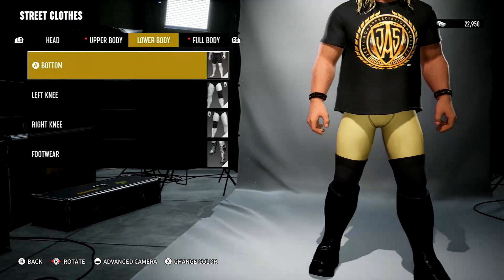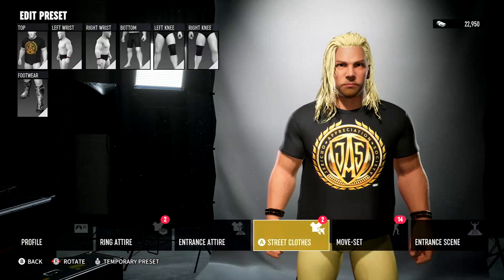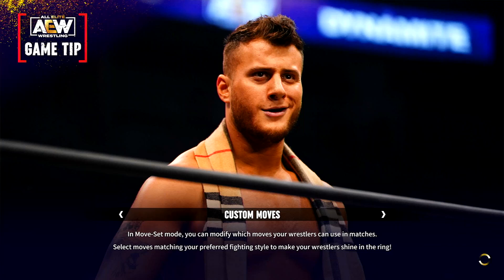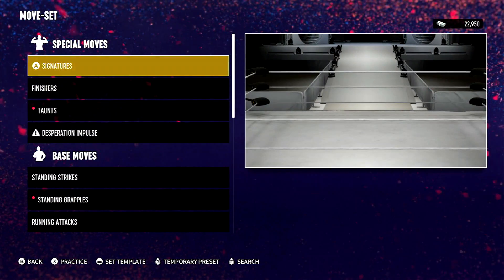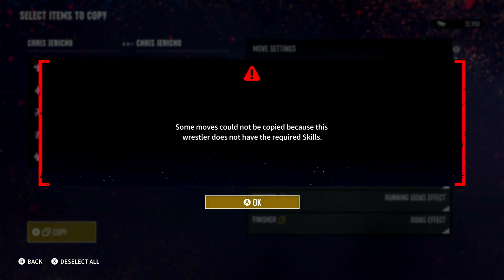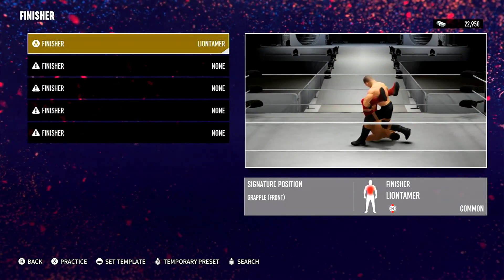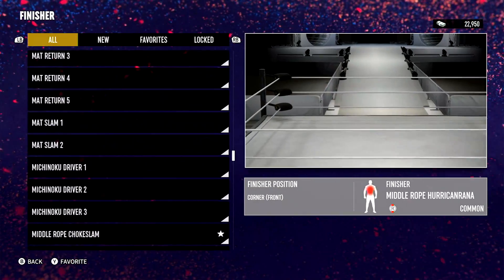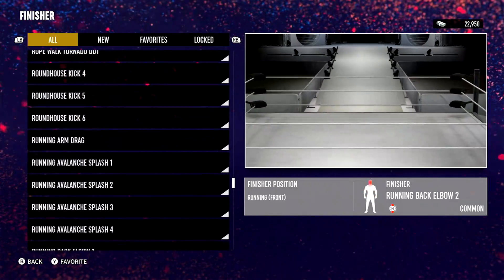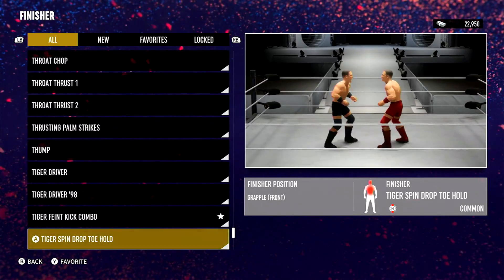I think this is a pretty good Chris Jericho. For his moveset, you just copy from the original Chris Jericho in the game. I don't know if they have the Lionsault in this game, but they have some sort of springboard. I think they do actually have the Walls of Jericho in here. The Lion Tamer is more like the knee in the middle of the back — it might just be a Boston crab — but I think they do have the Walls of Jericho in here.